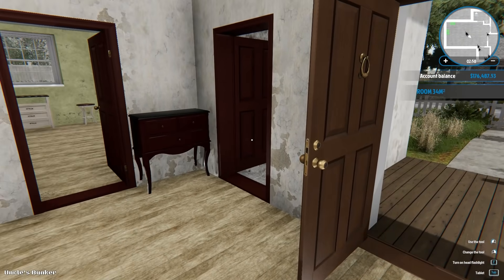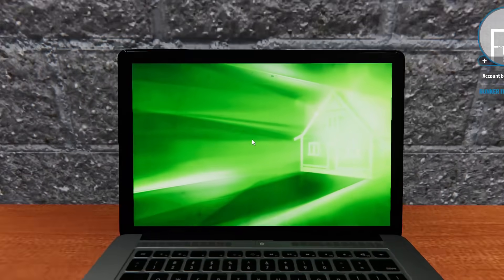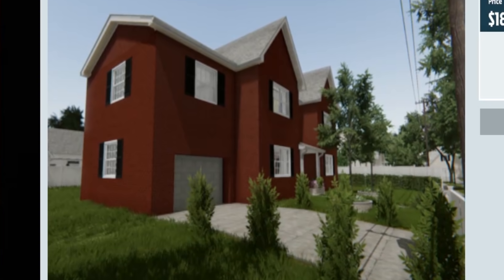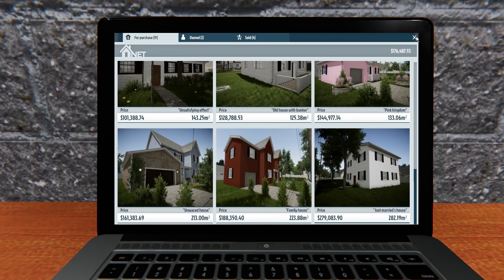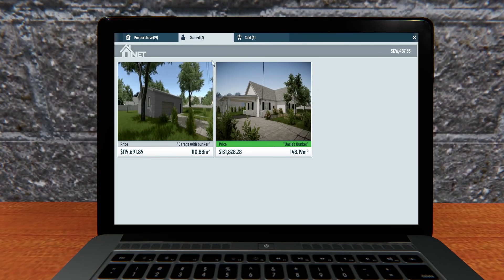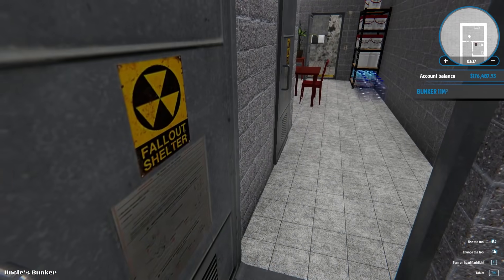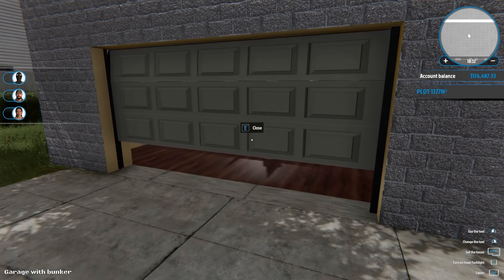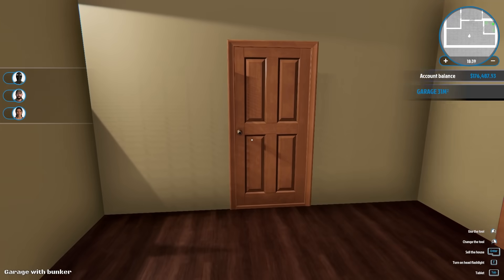There's a lot here that we can do with this house. Someone said, and I don't know if this is a thing or if they're trolling me, that there are some awful secrets to be found over here in the family house - some air quotes. We need to sell one of our current houses. We're going to go over to the Garage with Bunker, fix it up real nice, and then sell it to one of the doomsday people. Welcome, everyone, to Garage with Bunker, as it is so lovingly called. It almost sounds like it would be some sort of meal, like spaghetti with meatballs.